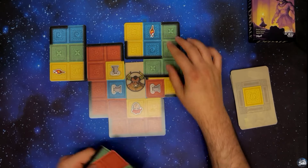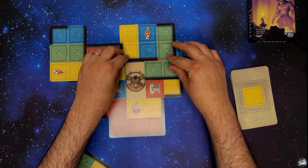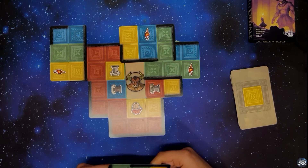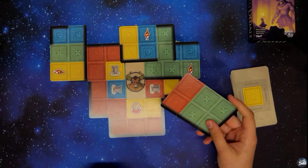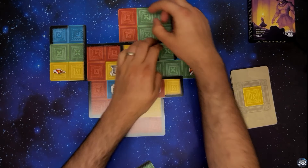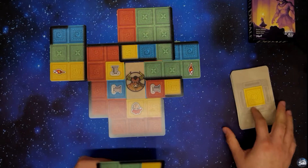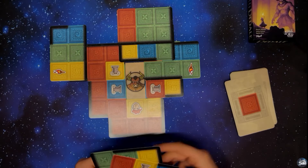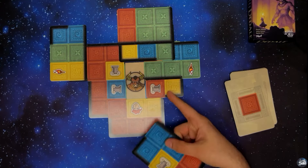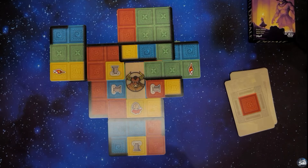Salle jaune. Je vais le faire comme ceci. En faisant ça, j'ai fermé l'accès qui permet au minotaure de partir par le haut. Il reste toujours le côté droit à couvrir. Salle rouge. Il ne faut pas que je bloque ici l'accès. Je vais continuer à bloquer comme ceci l'accès au minotaure.